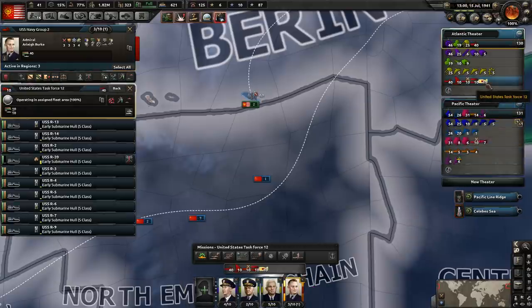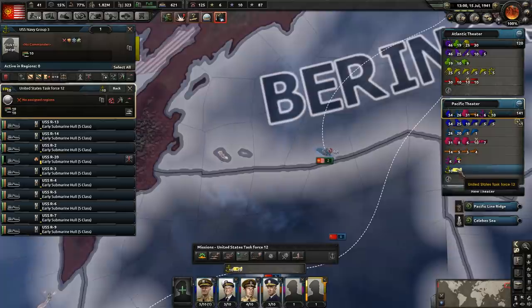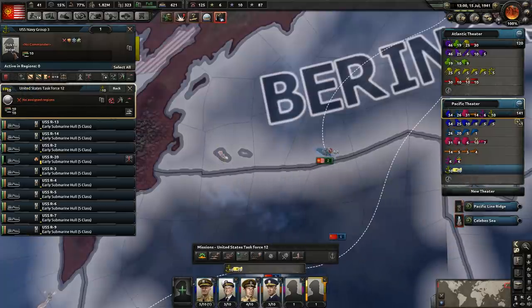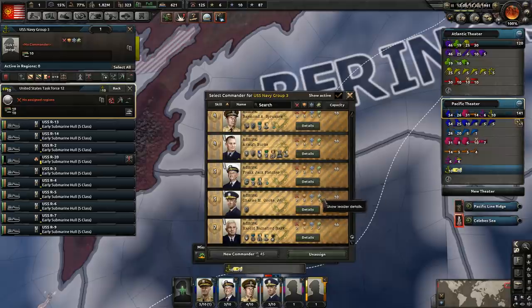So let's send these guys here, put them over here, and let's get them moving over there right now. It's gonna take them a long time to get here. And I want to say that's all of our admirals as well — yeah, that's all of our admirals. So we're gonna have to get a new admiral, but that's okay, we need them anyway.